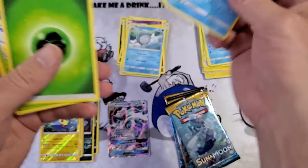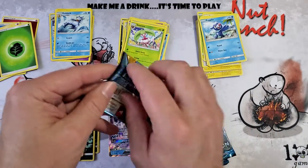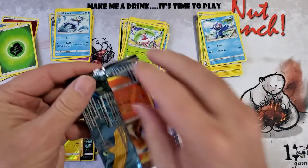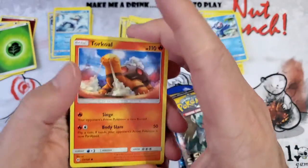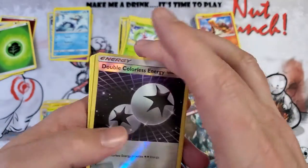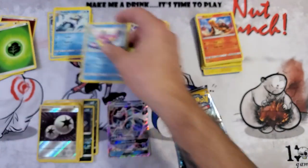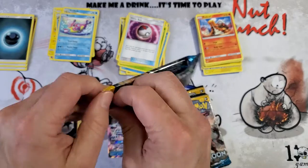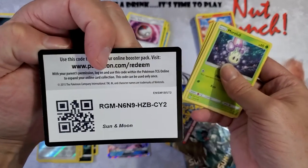Lanturn reverse with another Golduck. Steelix, Poliwhirl, and a Nest Ball. Sun and Moon: I do not play online and I don't intend to — though in a couple months I'll probably be doing it anyway. Double Colorless Energy reverse — that's a nice card — Bruxish, Timer Ball, Boldore, and Ultra Ball. That was a lot of balls. Another crappy pack.